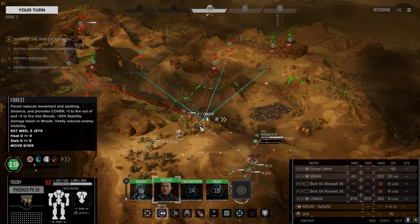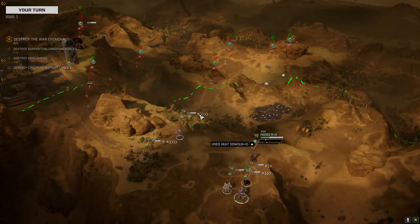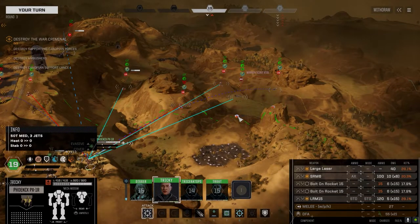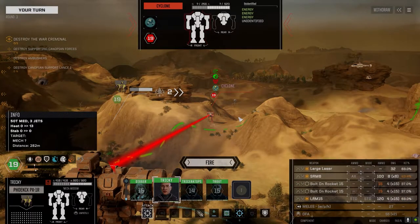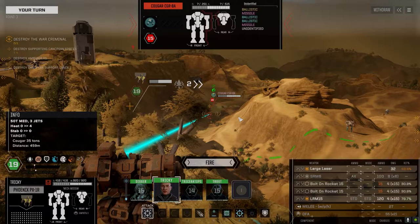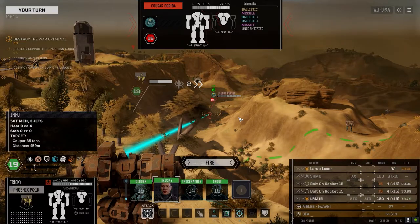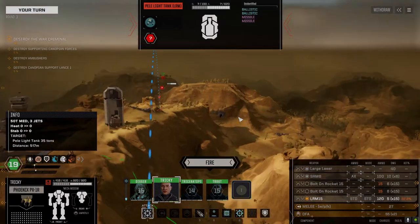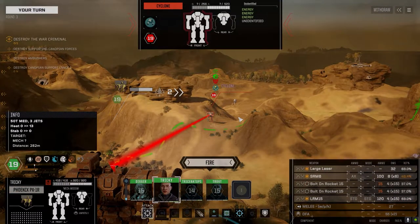We're fighting lighter guys. I think we're going to move into the trees and engage here, try and take the best target we can. The Ripper is in the valley — that's the Cougar. I'm thinking we go after the Cyclone. It's the best chance to hit we've got.